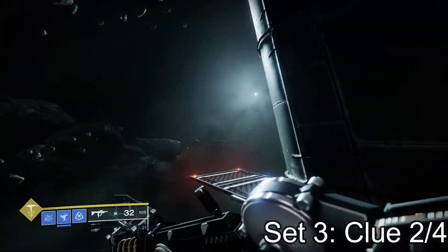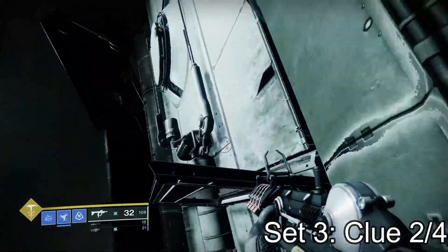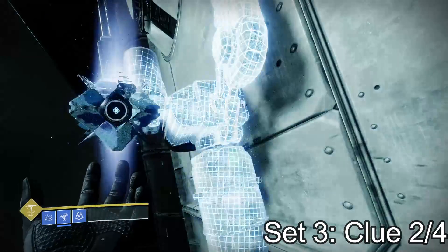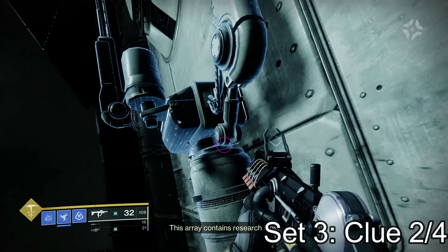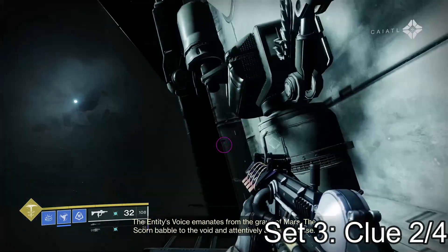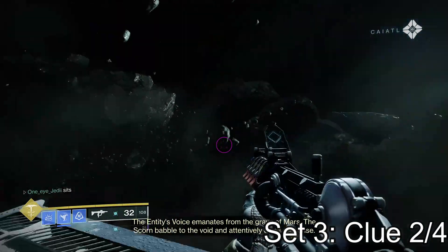Moving on to clue two of the third set — it is again by the abomination. There are actually two out here after the abomination room. The first one: you jump around the side but instead of going into that second hangar, you jump up to this little receiver antenna here. Press square and that is your second clue for the third set.